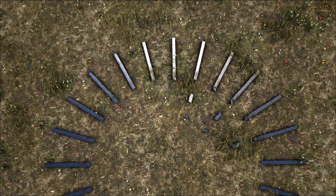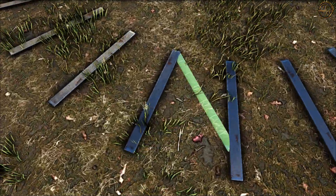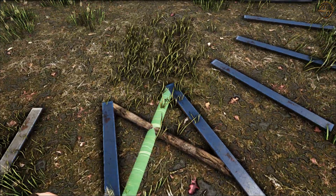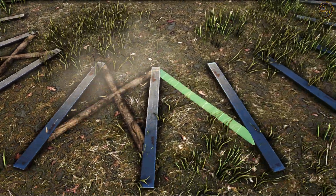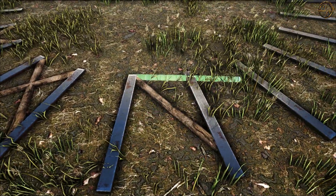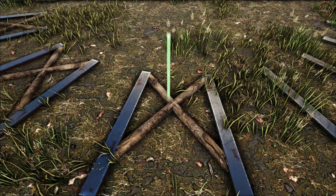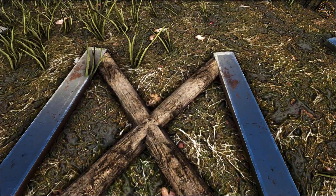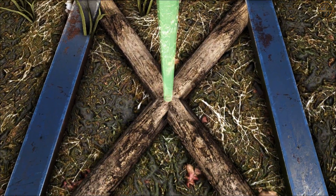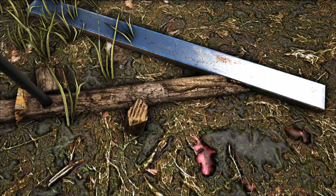Wenn wir fertig sind, sollte das Ganze so aussehen. Im nächsten Schritt werden wir Wooden Fence Foundations über Kreuz setzen. Wir nutzen jeweils einen Spalt, lassen einen aus und setzen da wieder welche. Das Ganze machen wir dreimal. Mehr benötigen wir nicht, damit können wir nachher die ganze Fläche ausfüllen. Jetzt setzen wir Metallrohre in die Mitte des Kreuzes. Wenn wir das bei allen dreien gemacht haben, müssen wir die Wooden Fence Foundations wieder abreißen.